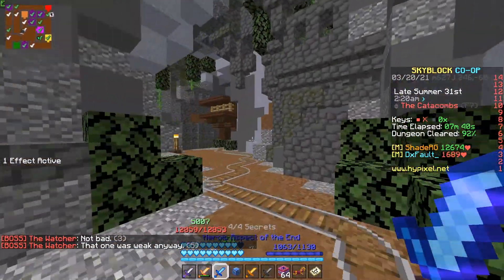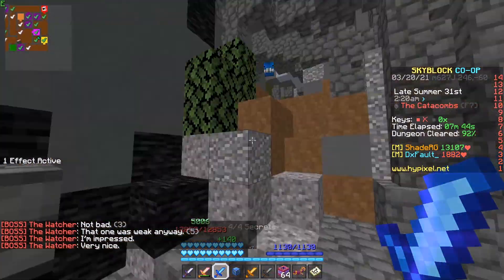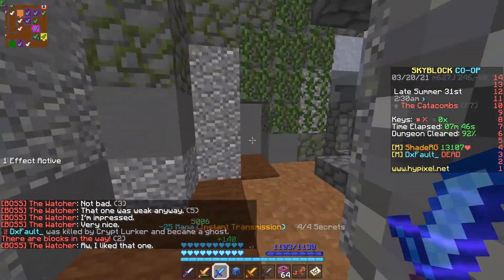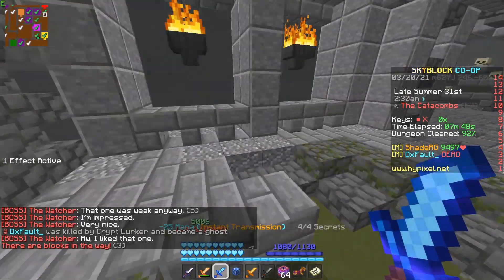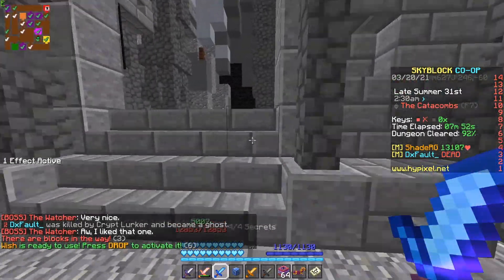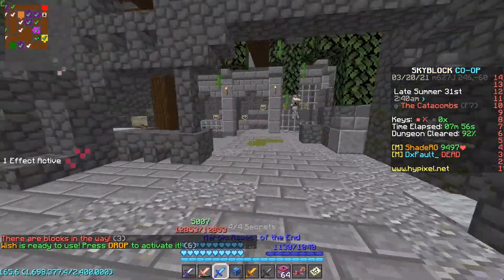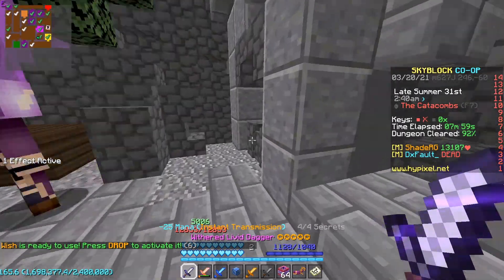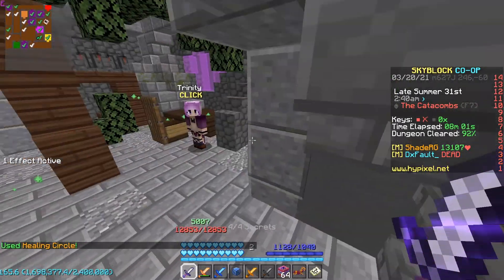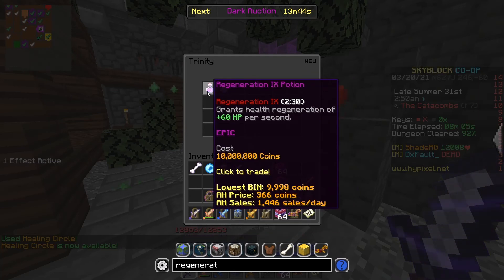In today's video I'm going to be showing you this room in Dungeons Floor 7 that I found with my friends — it's the first time any of us has ever seen it. Basically it's a room where this NPC called Trinity sells Regen 9 for 10 mil, which is overpriced obviously, but you can't get it anywhere else. This is really cool so I figured I wanted to share this with you guys. I'm gonna let the video play now.